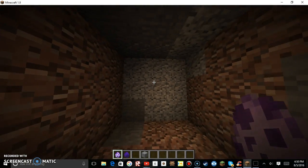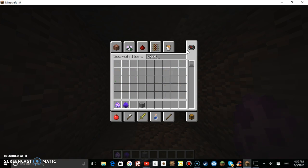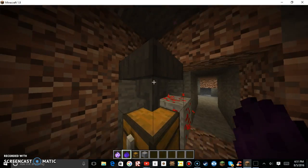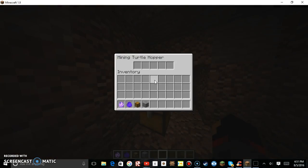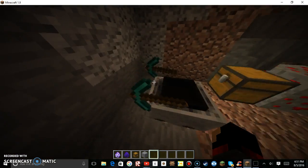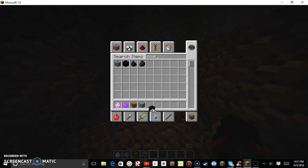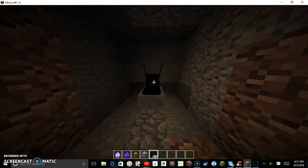So now what you want to do once you've dug a hole like this is you want to go and get a chest and place it down anywhere you want — I'm just going to put it there. Then you shift and right-click the mining turtle hopper there. I'd probably prefer to have another spot above it. And then all you have to do now is just place down your mining turtle, making sure you have a one block gap here.